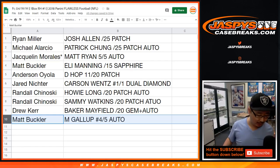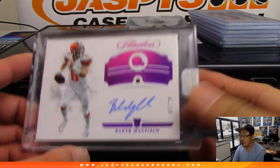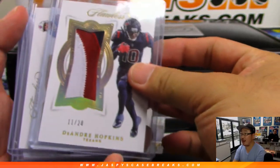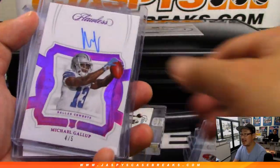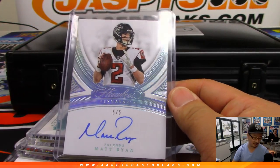And there you go ladies and gentlemen — what a break! Nice random hit break from JaspysCaseBreaks.com. Beautiful Baker, Carson Wentz, Eli Manning, and a lot of other great hits right there. We've got the other briefcase in the store right now so check it out on JaspysCaseBreaks.com. We'll see you next time for the next break — bye bye! Flawless day, love it!